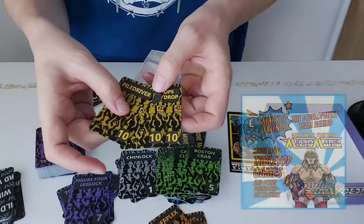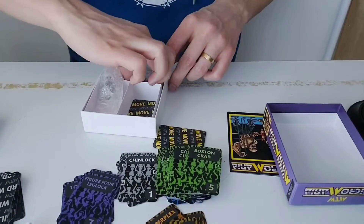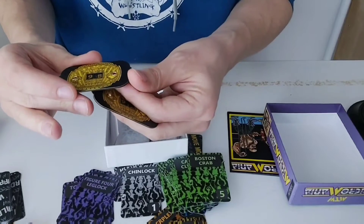Here are the 10s — the big damage moves: piledrivers, power bombs, and top rope elbow drop. We've got the color coded dice — purple and yellow. We've got the championship damage counters, and you can see they go from 99 to 0.